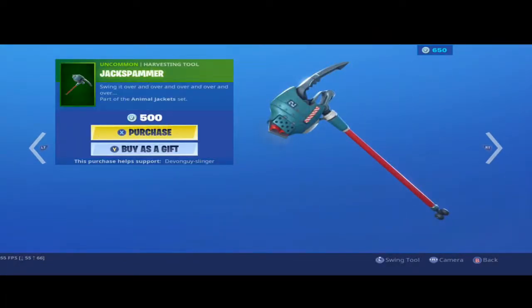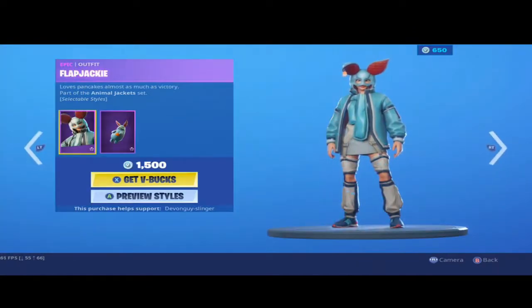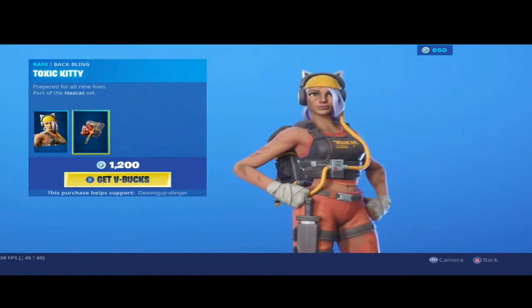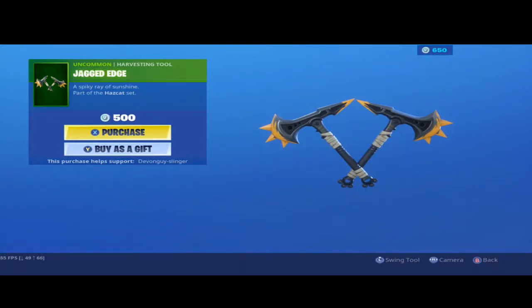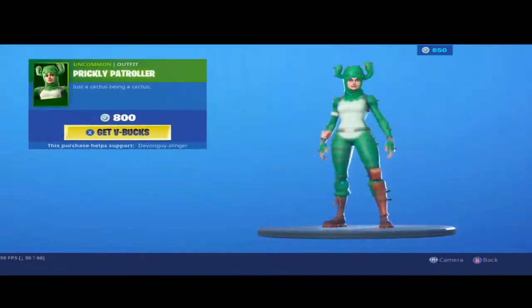We have the Jack Spammer Harvesting Tool. The Puffy Paracel. We have the Catastrophe — this one does come with the Toxic Kitty Back Bling. Slap It Up is here again. We have the Jagged Edge Harvesting Tool and a Scan Mine. We have the Brickly Patroller again.